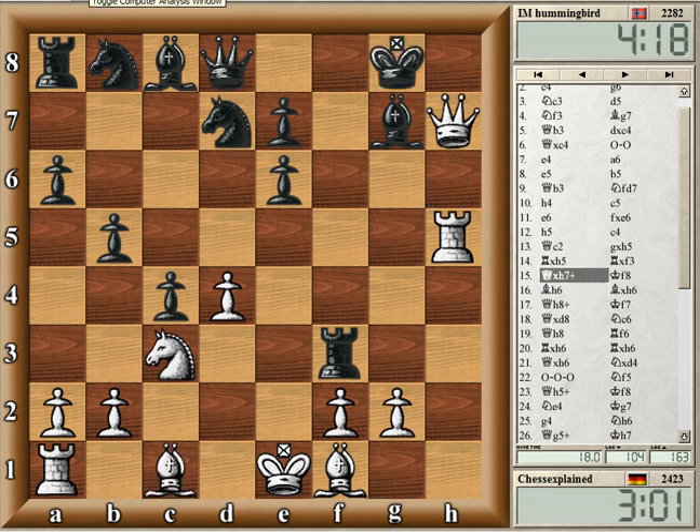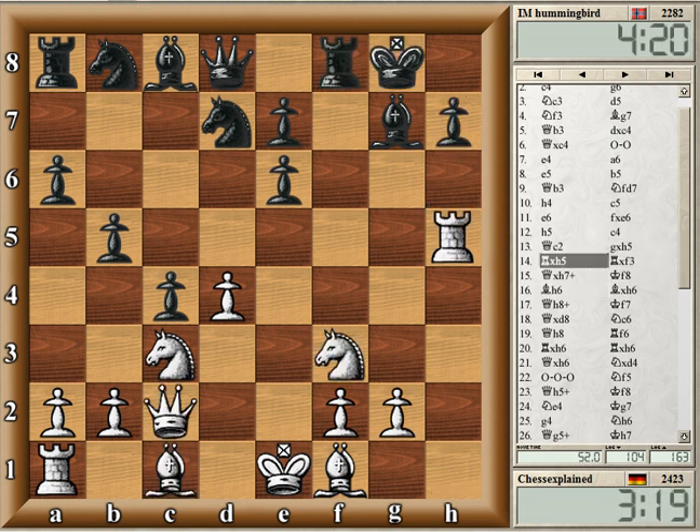Let's check quickly what the computer gives. Knight f6 should still be okay — yeah, this is pretty equal according to the computer. Black needs to play this, not much choice. Okay, next game coming up.